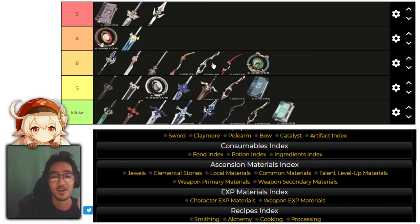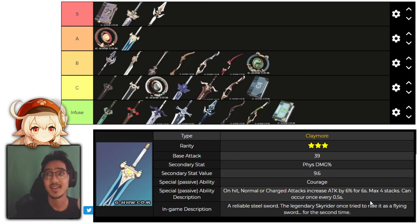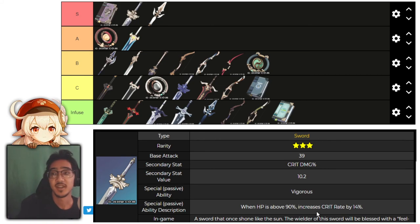Others in B tier have increased crit rate or crit damage on weak spots, specifically the bows. In A tier, the Amber Bead catalyst allows for really good elemental reactions and synergies. Skyrider Greatsword gets up to 40% increased attack with physical damage main stat — great for physical Claymore users like Xinyan, Razor, and Noelle. White Tassel is a beautiful weapon — straight normal attack increase and crit rate, two stats that are hard to come by early game. Harbinger of Dawn is one of the best sub DPS weapons, giving up to 28% increased crit rate and up to 40% crit damage when HP is above 90%, which is essentially always when a sub DPS isn't on the field — a very good Albedo weapon.